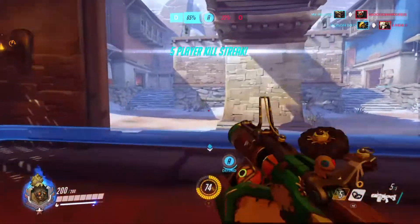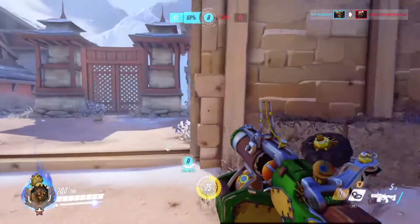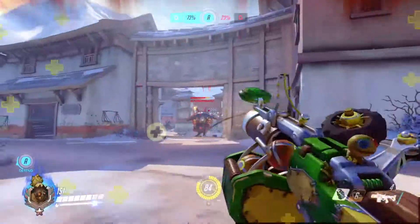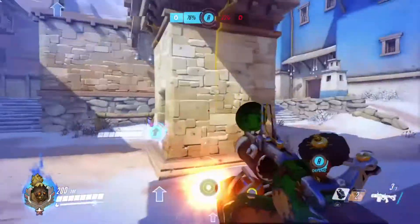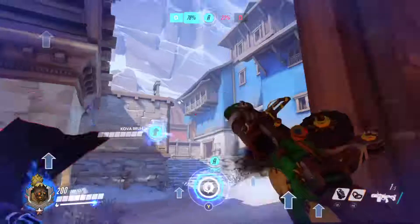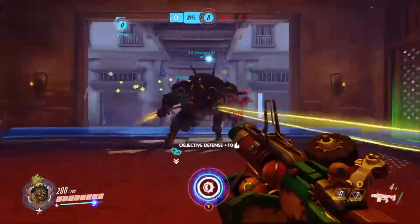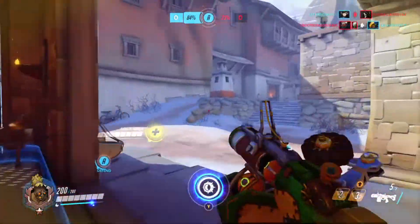The problem with Junkrat is that he has a problem with accuracy. The problem with his grenade launcher is that it's not like Soldier's, where it shoots directly in a straight line because it's an assault rifle. He shoots a grenade launcher where his grenades can bounce off the walls. The thing with his grenades is that they don't usually blow up until impact, which I like because you can pretty much just launch them around.